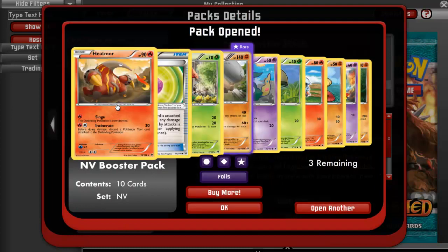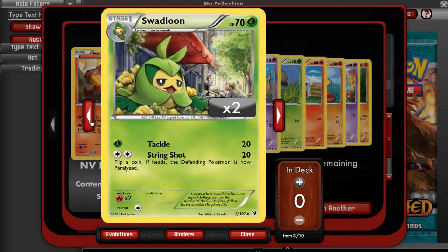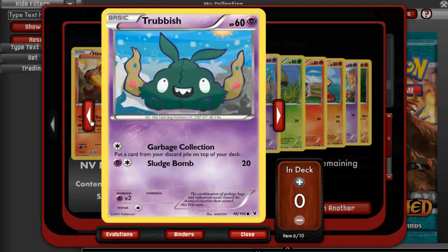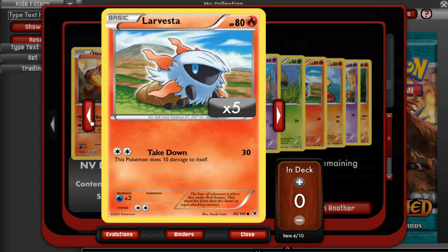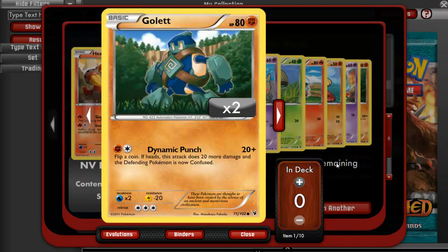Open another pack. We have a Heatmor, an Eviolite, a Swadloon, a Conkeldurr. Nice, we needed him. A Trubbish Hollow, a Amoonguss, Larvesta, Mienfoo, Axew, and a Golett.